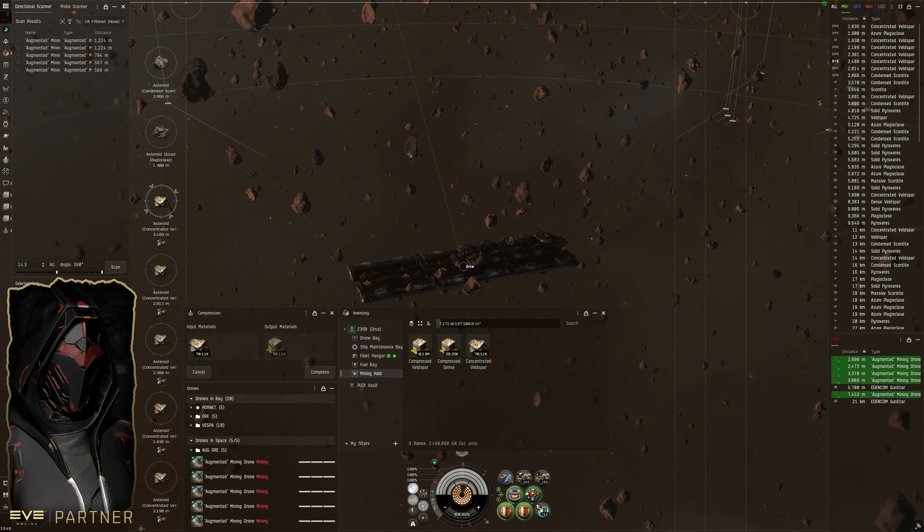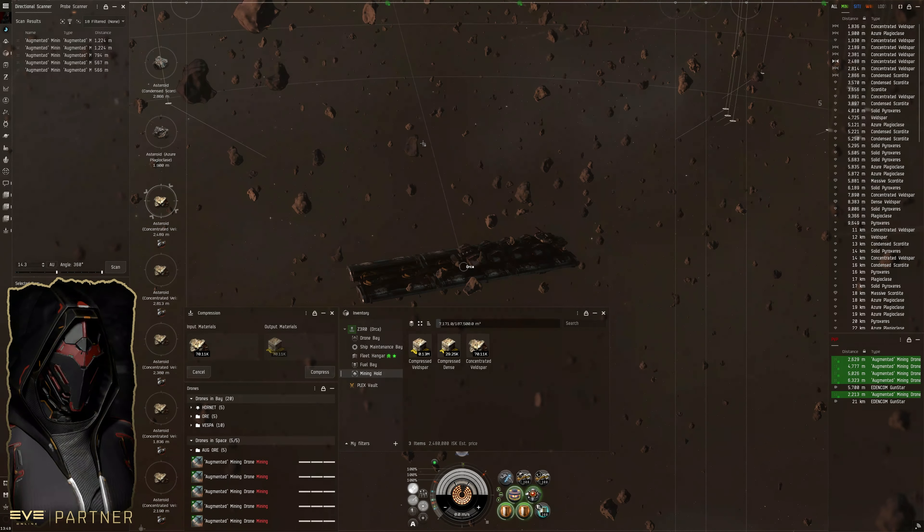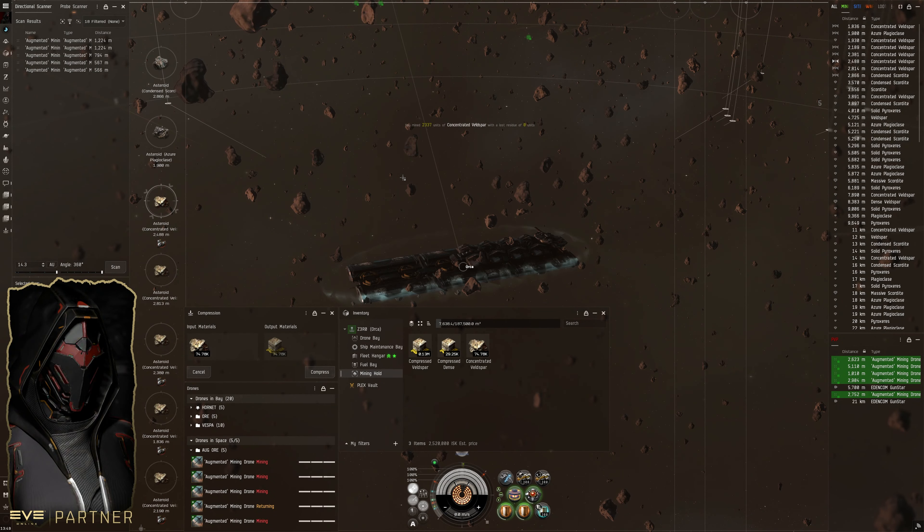One of the things I love about nullsec mining and moon mining in general — especially fleet mining or drone mining — is the fact that the rocks are so big that we can essentially put all the drones or all of the mining lasers on a single rock. That makes doing large-volume mining with big groups or with drones a lot easier, like we did in our fleet mining video with the orca and four hulks.